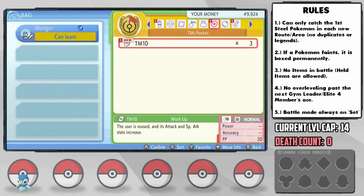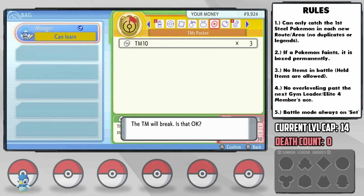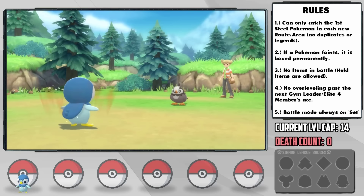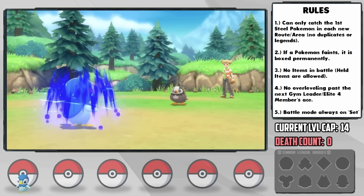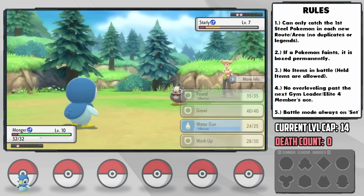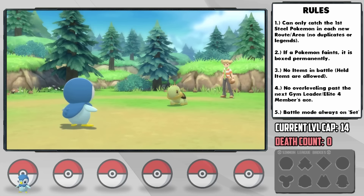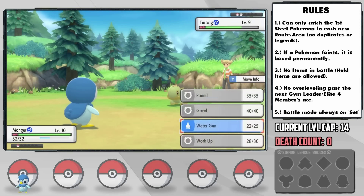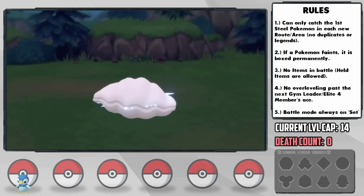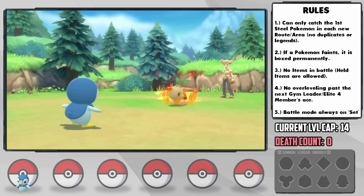I decide to use the Workup TM on Piplup, which will hopefully help us for our first rival battle against Barry — keep in mind, this time we don't have anything else to help us. Because his Starly tends to spam Growl, I load up with Workup, which increases both attack and special attack, so we know the latter is still increasing regardless, meaning Water Gun is eventually a 2-hit KO. His Turtwig tends to spam Withdraw to raise its defense and resists Water Gun, but because of our lowered attack, his heightened defense, and our increased special attack, Water Gun is by far the better option and takes him down in 4 hits.